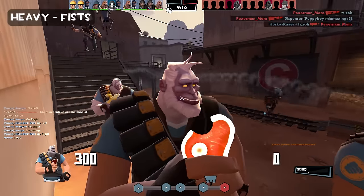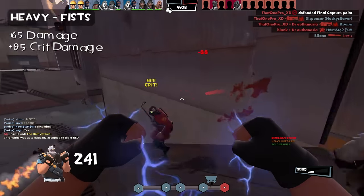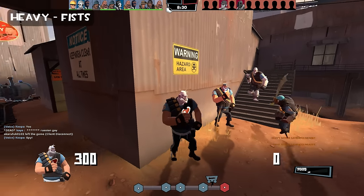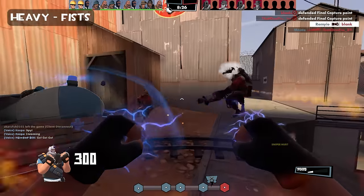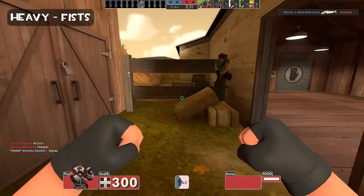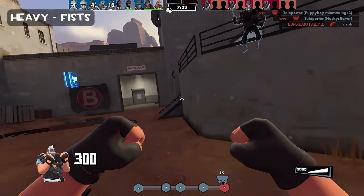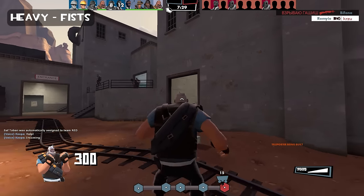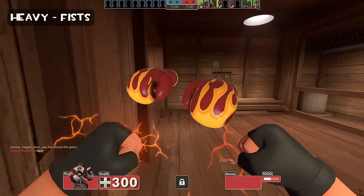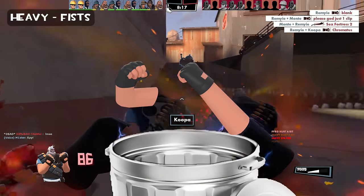Next we have the big boy Heavy. Actually, Heavy doesn't have a stock melee weapon — he just has his fists. With 65 base damage and 195 crit damage, they're exactly the same as other stock melees. It would be great if they were faster or dealt more damage, as it would suit the Heavy more. But as it stands, it feels like you're just swinging your fists in the air hoping a Spy runs into them. Heavy is painfully slow. You have a better chance of crouching and looking sad, hoping enemies think you're friendly. As a Heavy, you're much better off using your minigun up close rather than your fists. So the melee slot for Heavy is often used for utility. I would love for Valve to make melee Heavy an actual playable subclass, but we all know that's never going to happen. So the fists are also going to the trash.